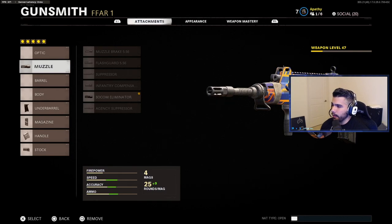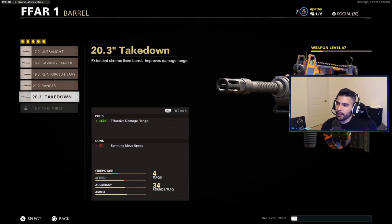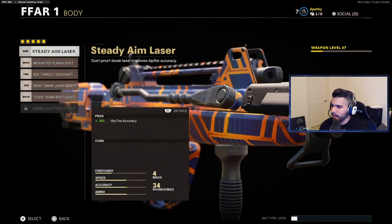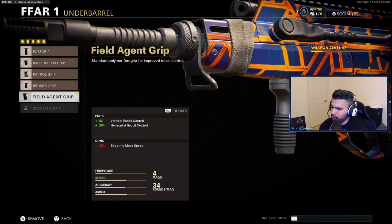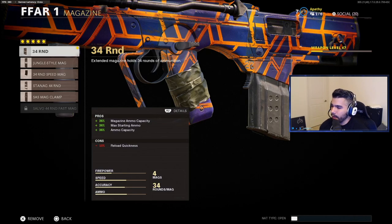We're gonna be running no barrel. Bullet velocity and effective damage range doesn't really make a big difference unless it's very far, so running those attachments on the AR isn't that effective at all. We're gonna run no barrel, no body — steady aim laser is kind of nice but when you're running five attachments, chalk that as well. For the under barrel, we're gonna have the Field Agent Grip for the huge boost in recoil control.